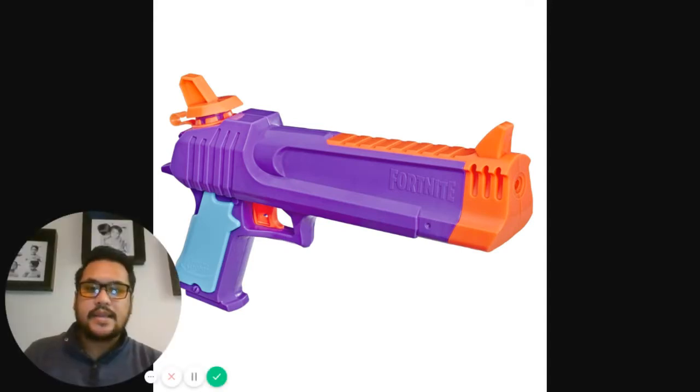Next is a Desert Eagle style squirt blaster — the Fortnite HC-E Super Soaker. It does have an actuating trigger, unlike the TS-R. It's just a simple squirt gun with water stored inside that squirts out the front. The price point is $9.99, which is not too bad for a squirt pistol. The capacity is 7.4 fluid ounces or 218.8 milliliters. HC might stand for hand cannon — let me know in the comments if I'm getting any of these names right, since I don't play Fortnite.